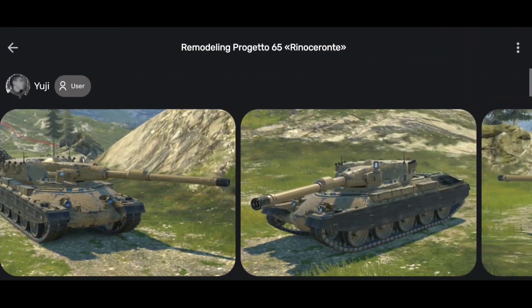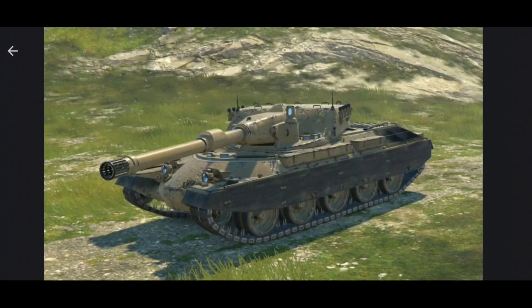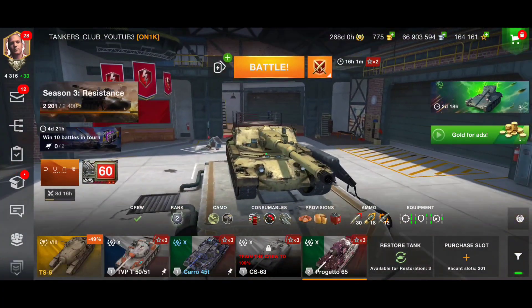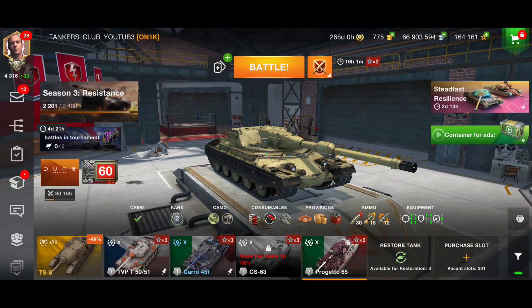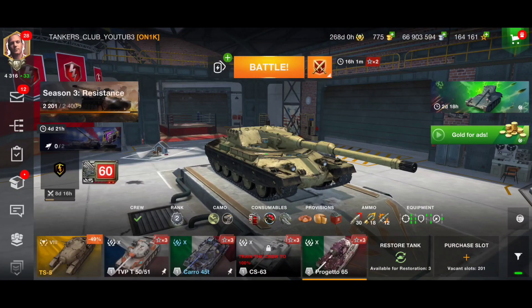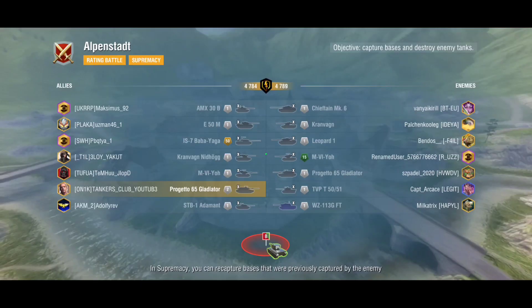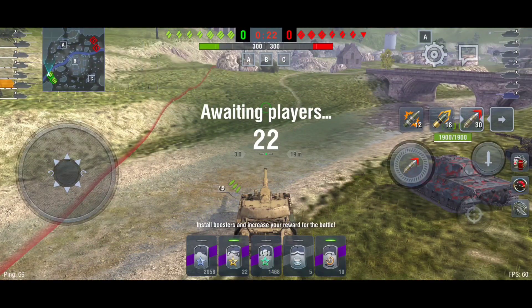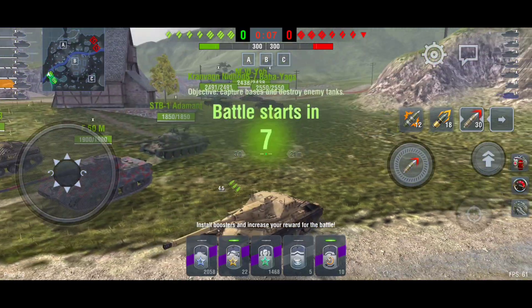We're going to play a battle with the Projeto 65 to show you how this camouflage looks on the battlefield, and of course I'm going to use this opportunity to showcase the Projeto 65. By the way, I'm on my way to the Diamond League - I'm right now at 4300 points in the Platinum League. My goal is to go to the Diamond League for the first time, so stay tuned - I might go live once I get close to reaching the Diamond League.